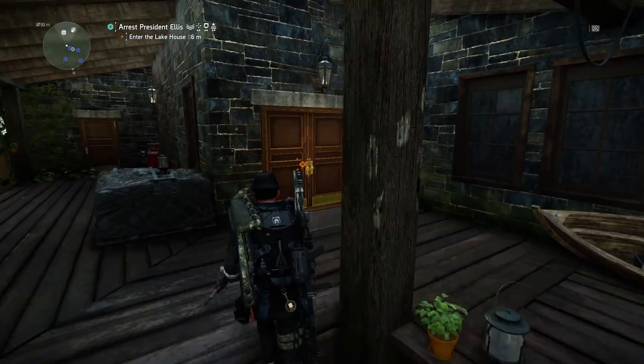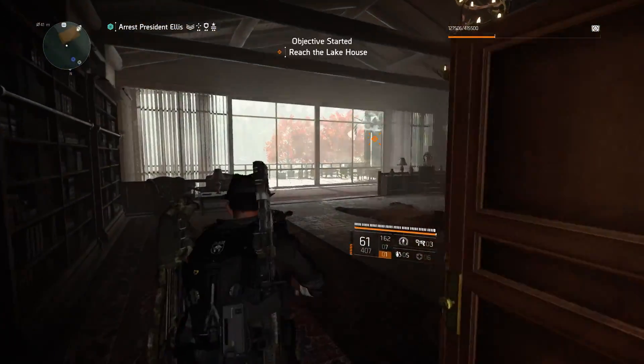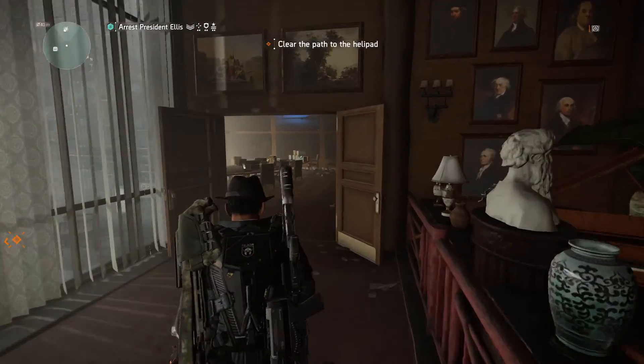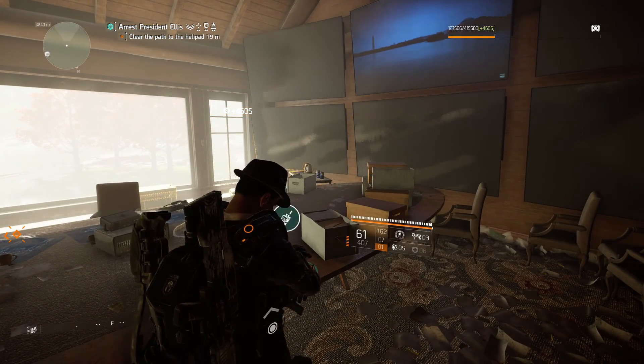When you need to enter the lake house, open the doors and walk in. Don't go on the balcony just yet — walk into this room. At the end of the table you will find Facility Access.